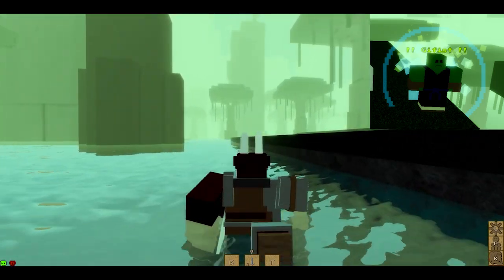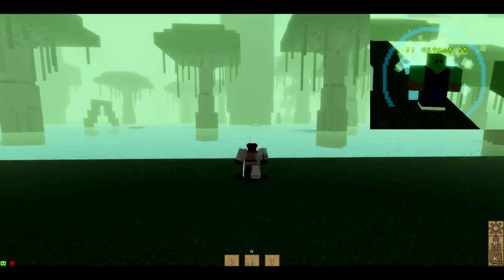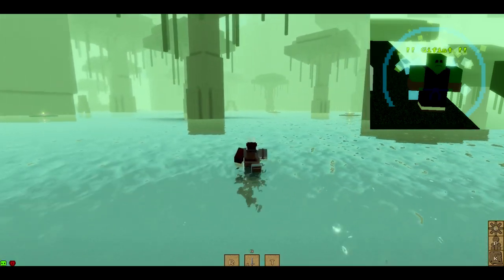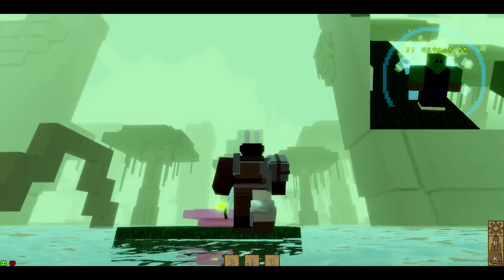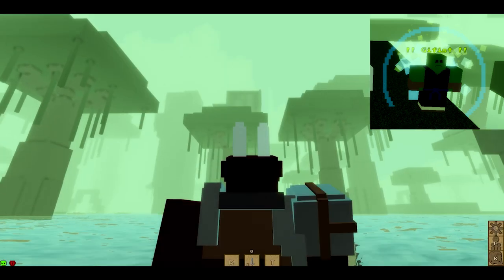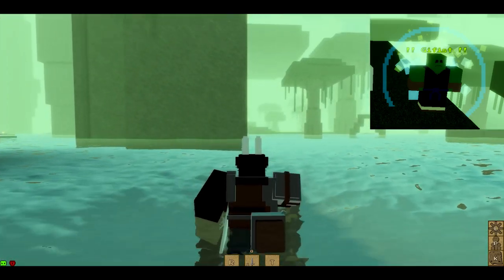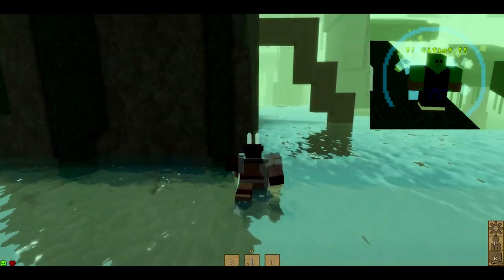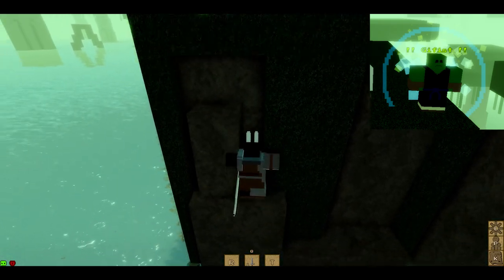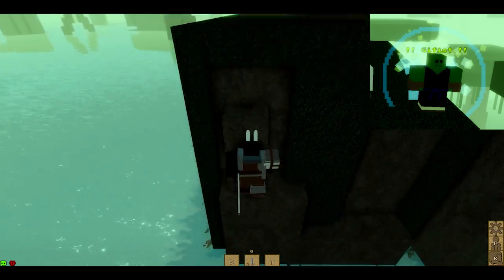That's the wrong tower — that is not it. I thought that was it the first time, but it's actually behind it, over here. Right here — this tower right here. You'll see a little thing poking out of the tower; that's the Monk guy. You do the obby parkour to get up there. There's the Water Cloak or Water Robe, which is good for fist.